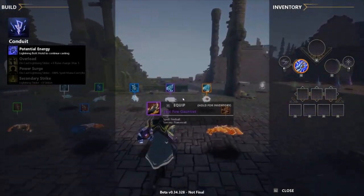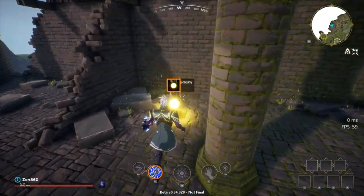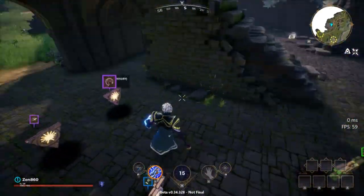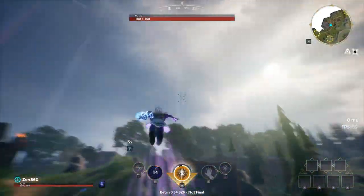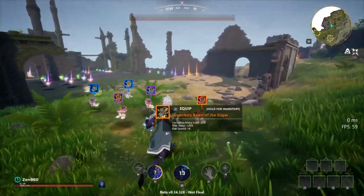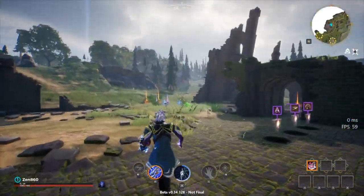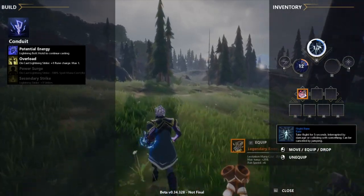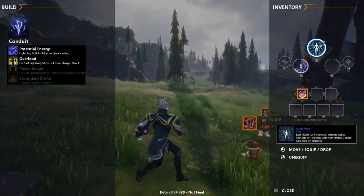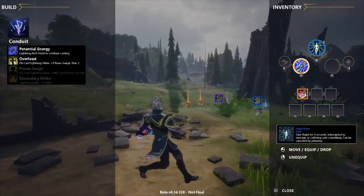Here's where it starts to get interesting when you look at Overload: on lightning strike, plus 1 rune charge, max 1. Once you have that skill, if you grab a rune like Take Flight, you instantly have a charge because you just struck your sorcery. And if you grab a Scribe Amulet, all of a sudden you have a 5 second cooldown on any rune. Basically, every single time you cast a sorcery you get a rune, so your sorcery is a rune cooldown as well — you have 2 rune cooldowns at all times where everyone else has 1.